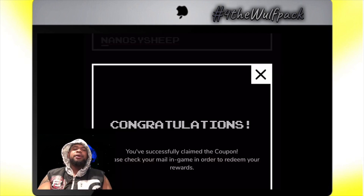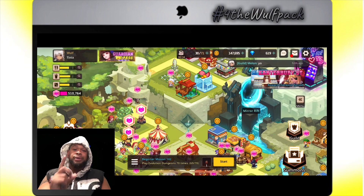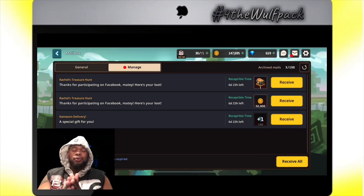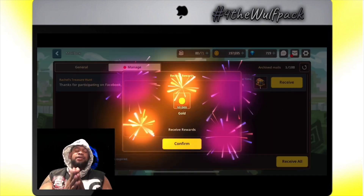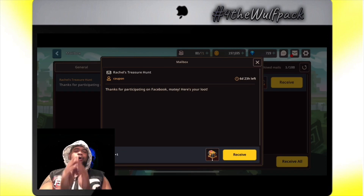You'll need your user ID to do so. Go into your account settings, copy down your user ID, and put it in. Then enter those two coupon codes one at a time, and get your brand new rewards — they're going to give us a level 70 awakening dungeon box and 50,000 gold.